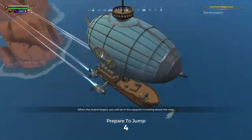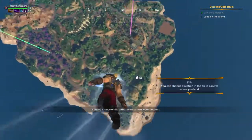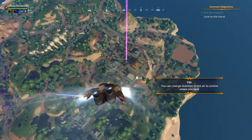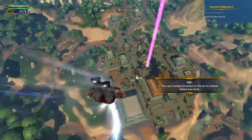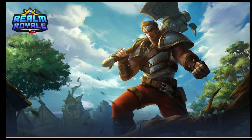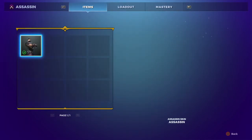Now we will learn about skydiving. When the match begins you will be in the zeppelin. You may choose when to exit the zeppelin. Ready to fly - you may move while airborne to control your descent. We have marked some areas that could be good landing spots. This is actually quite cool, this game. Congratulations, you have completed the tutorial. Right then, that's the kingdom. So yeah, this tutorial's done.